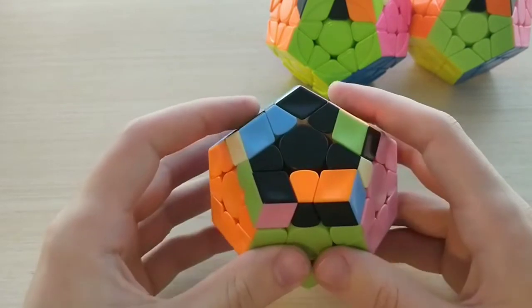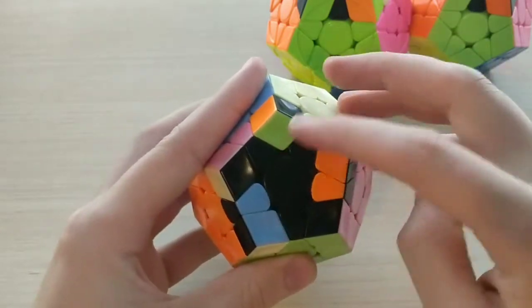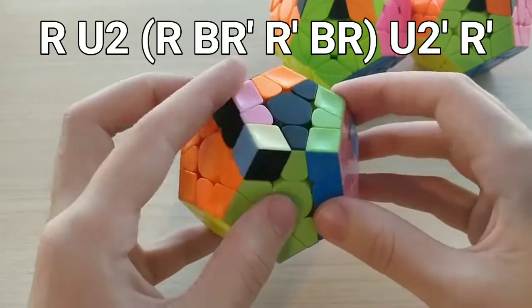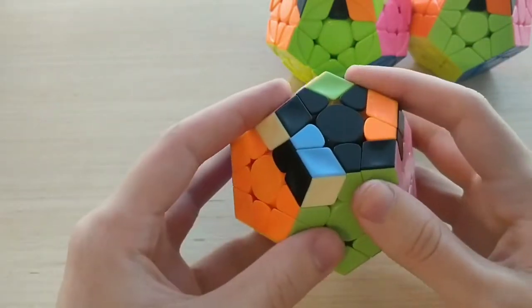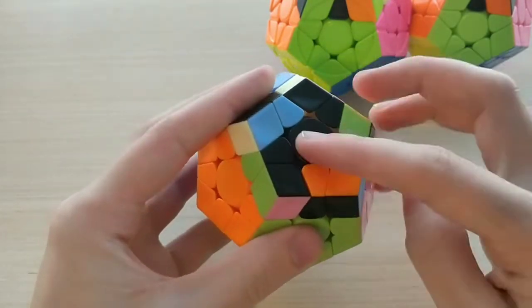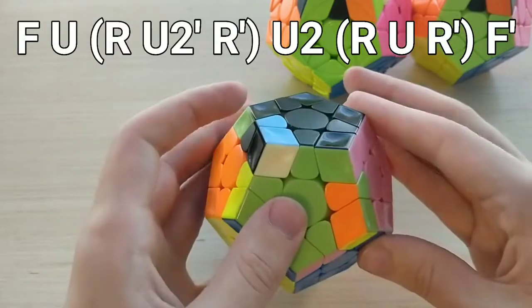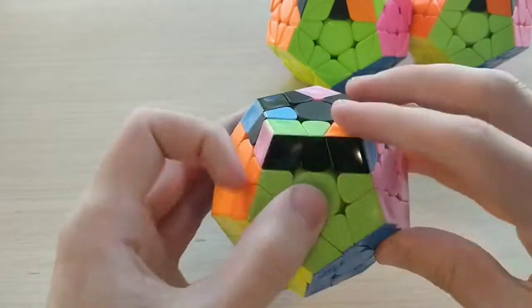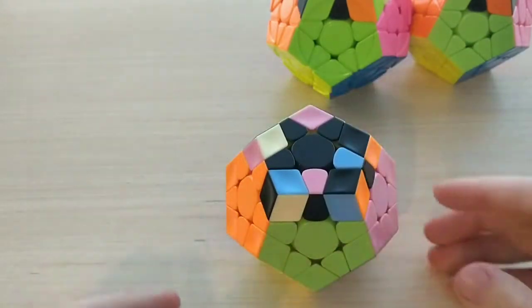For 17A minus, there are two options. The first is the back mirror of the previous alg — from this angle where we have that lone edge in the back: R, U2, back sledge, U2 prime, R prime. I find that reasonably fast. But my main algorithm, which I find slightly faster and more consistent, is from this angle with the lone edge on the right: F, drag U, R, U2 prime, R prime, U2, R, U R prime, F prime. I personally prefer that alg, but try both out and see which one's faster and more consistent for you.